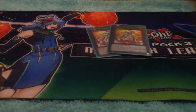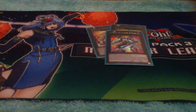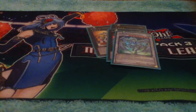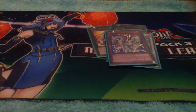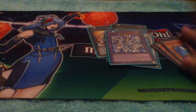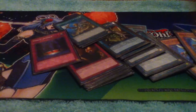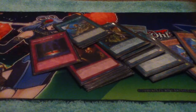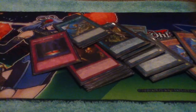Number F0 - Utopic Future, Stardust Dragon, and Cyber Twin Dragon. And that will do it for this Wind-Up deck. Yep, there you go — Wind-Up deck profile 2017. Like, comment, subscribe, do stuff — yay! Get your game on. Yeah, reference.